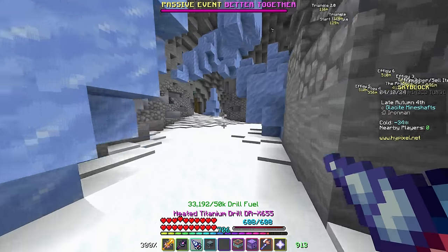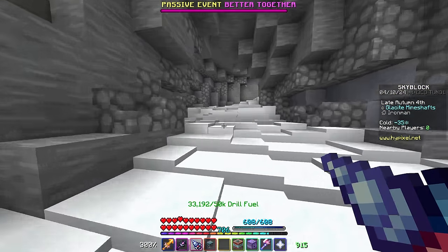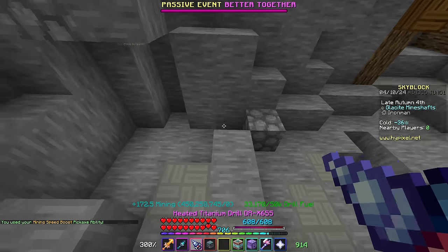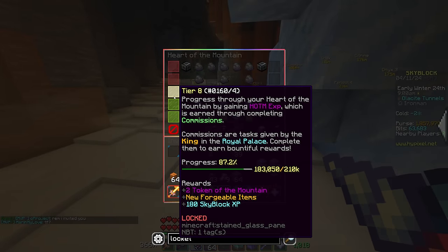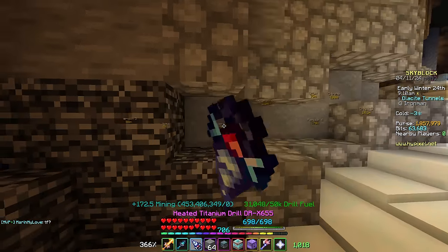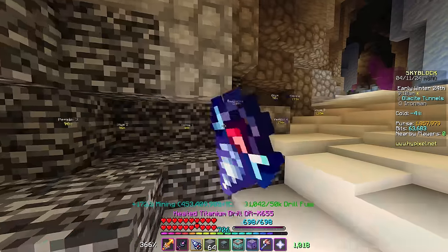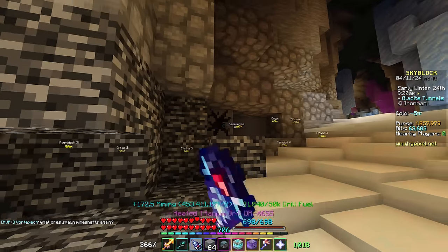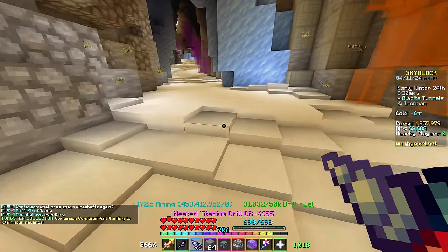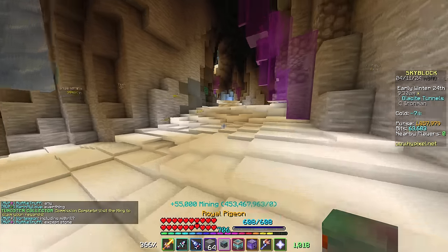We can at least cross those two comms off our list. I'm just running around making sure I didn't forget anything, and then I'll start mining Glacite or Tungsten — probably Tungsten. This looks like it's a Tungsten mine, so we'll go through this one. We're making slow but steady progress. I threw some shaders on because this area is too bright — I turned off full bright and it was still hurting my eyes, so I have to use a shader pack to dim it. For some reason all of the snow glows — I don't know if there are lanterns under it or something.